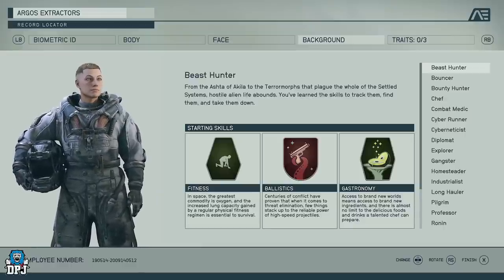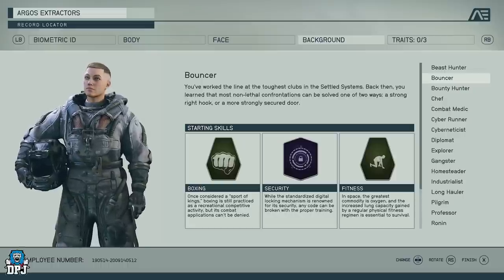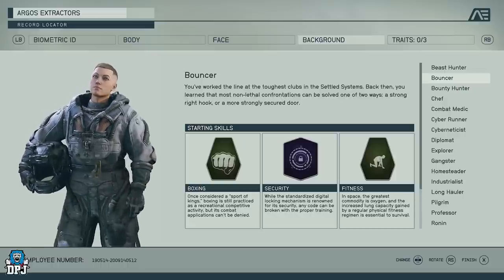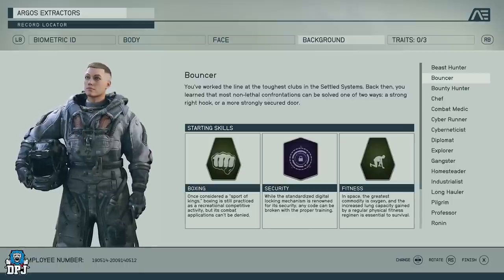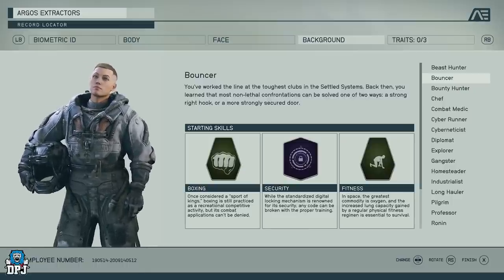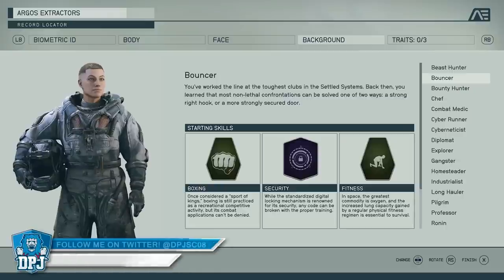Then you have Gastronomy — you can prepare delicious foods. We don't know exactly how that transfers into the game yet, but it probably gives you buffs to heal yourself. It's a good set of perks that work together — you can cook everything you kill. It's a fairly cool class overall.